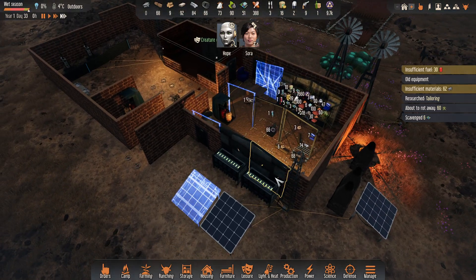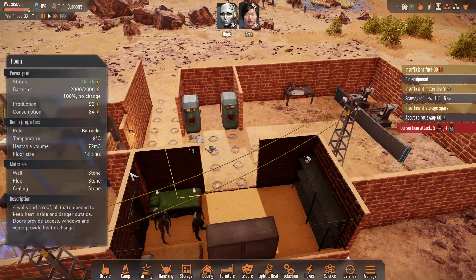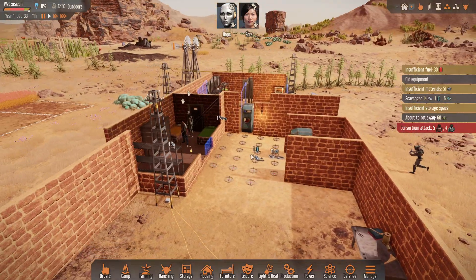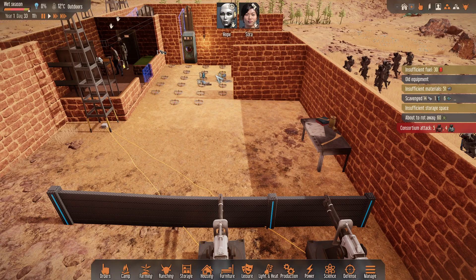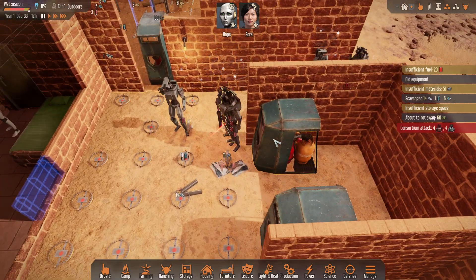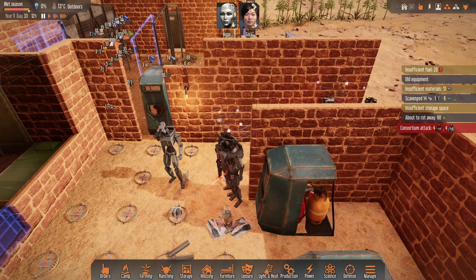So we'll jump ahead until when the attack happens. Okay, here they come — I've got everyone set up, I've got the turrets turned on. I forgot to build this wall here, but that's okay. So hopefully when they come around here they'll have to step right into the line of fire. Yeah, that's perfect. Potentially both of those will get the flamethrower on them.